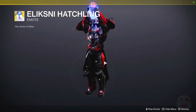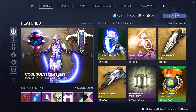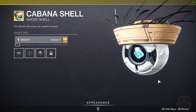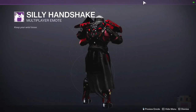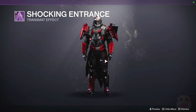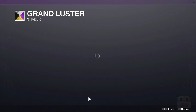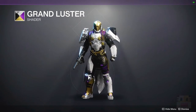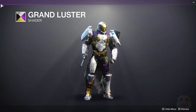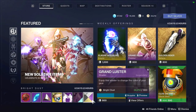Moving on to the Eververse store to show off what they have available for Bright Dust. First up, we've got the Cabana Ghost Shell, the multiplayer emote for the silly handshake, the transmit effect that looks like lightning — that was actually pretty cool — and the ornament for the Grand Luster, which looks kind of like a Solstice of Heroes thing. I don't actually remember this, maybe I just didn't get it last time, but it looks very similar to that Calus shader from the first Leviathan. I would actually recommend this one.